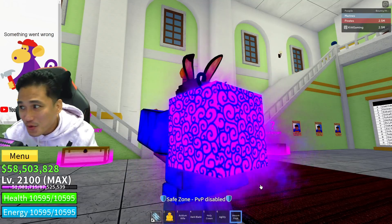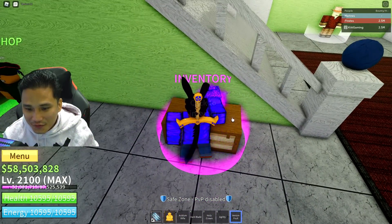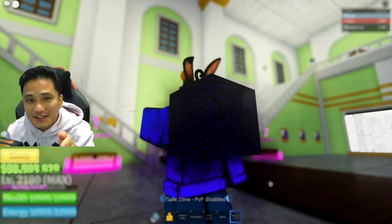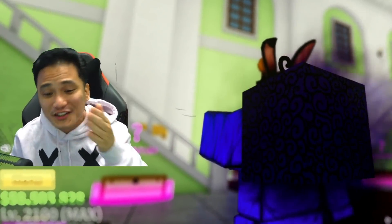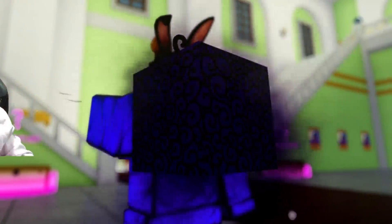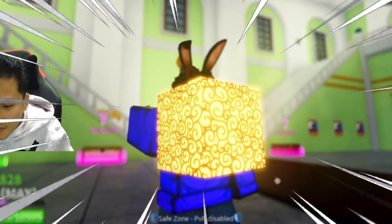Now let's check out venom. The venom fruit — this is without the pro shader, with the pro shader. Now let's check out the shadow fruit. Look at this — this is with the pro shader, without the pro shader. It looks way better because it's kind of blurring out a lot of stuff from the background, making things more pop out.